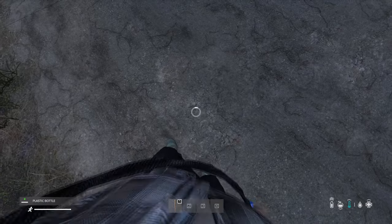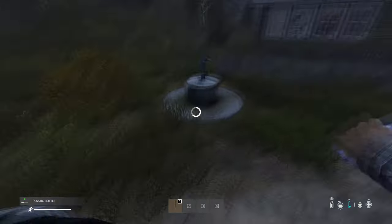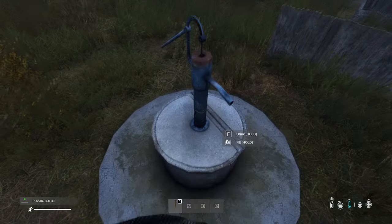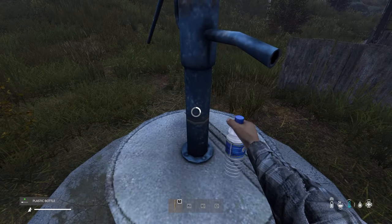Tip 10: The only real safe drinks are canned drinks such as Pipsi. Water bottles sometimes don't even contain water and can poison you. I always recommend emptying the bottle as soon as you get it, or refilling it at a well, because it's not worth the risk of getting poisoned.